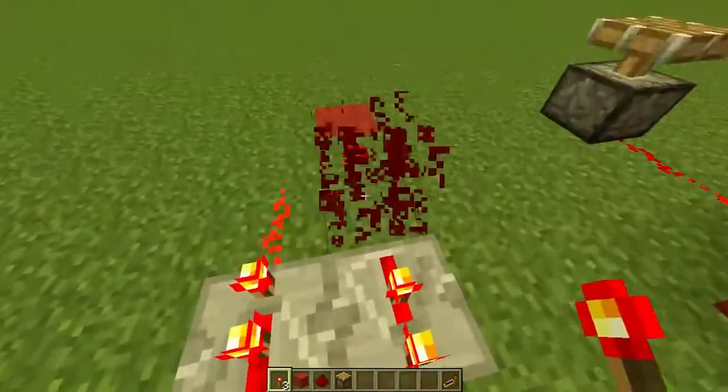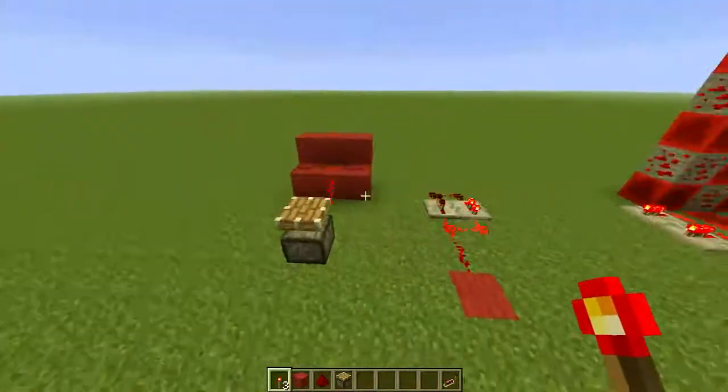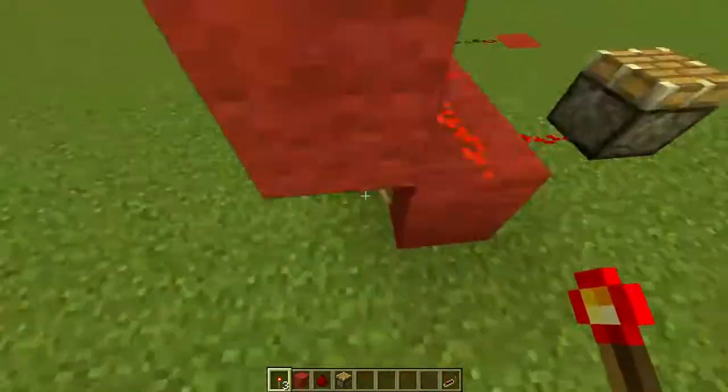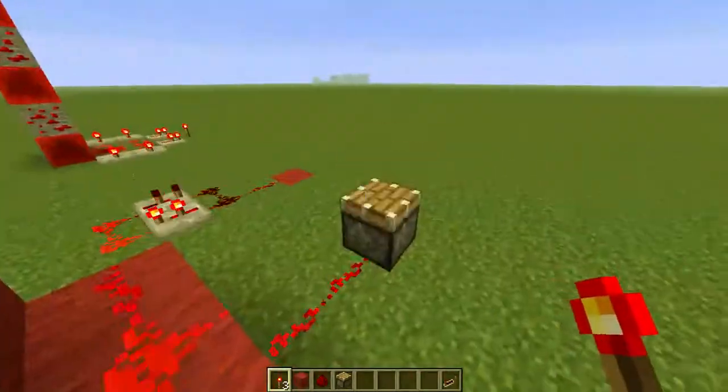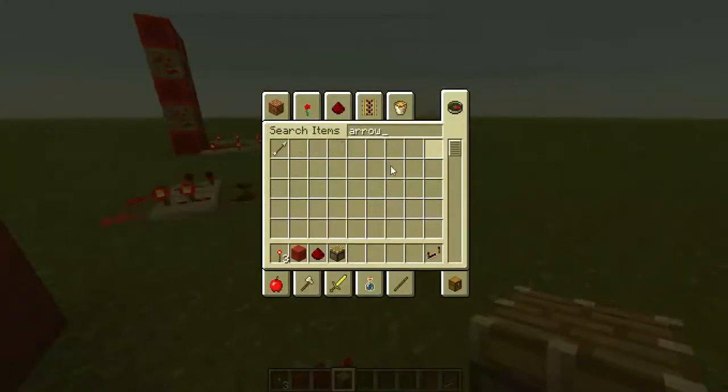So the fastest you can go is this in the older versions. In 1.5.2 and above I think this works. So you can just go ahead and build this. You can use it for shooting arrows, for example, like this.